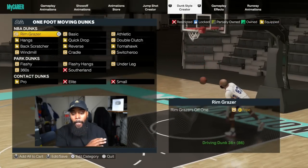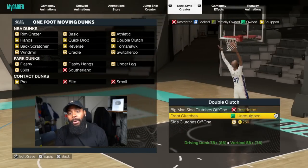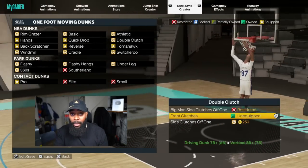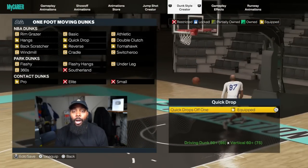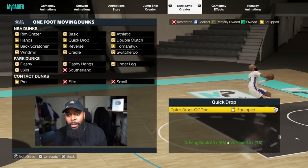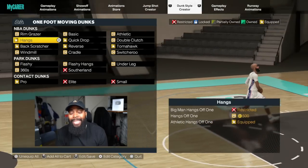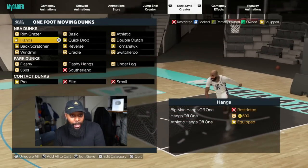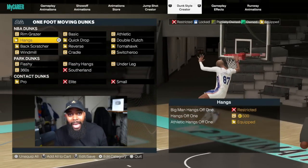For one-foot moving dunks, these are the ones I trust. Double clutch — I used to love front clutches, they were really dope, but I found they contradicted my quick drops so I had to take them off. For two-hand dunks, you always want quick drops in NBA 2K. There are cheesy quick drop animations — like the one where you look like you're flying from the free throw line — but the other quick drops are just as valuable because you move so fast from point A to the rim it feels instantaneous.